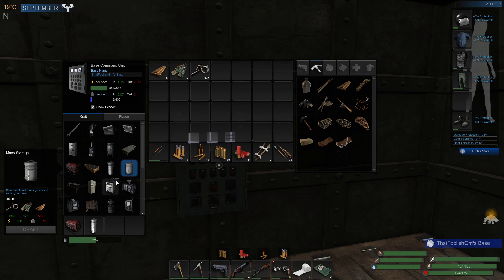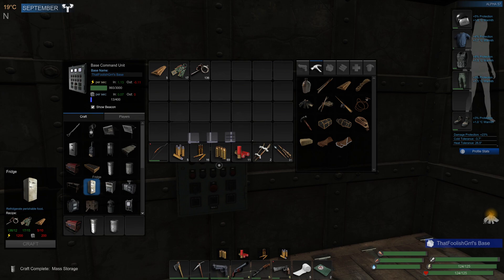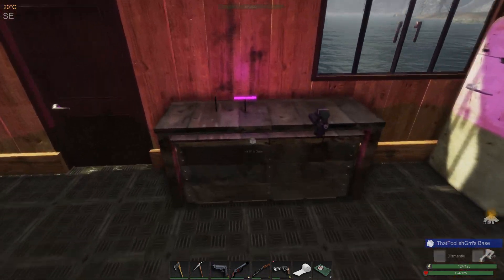The oven needs 150, the fridge needs 200, the turbine needs 200, the solar panel needs 150. But that needs rope — do we have the sinew here for the rope or is it all over at the other place?